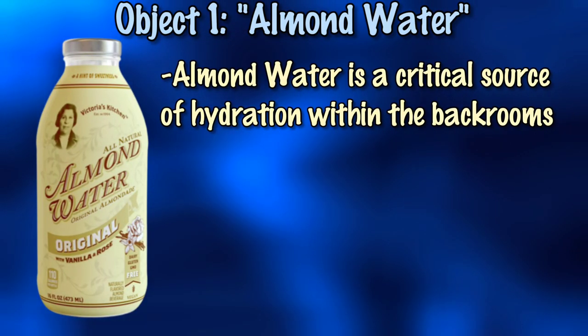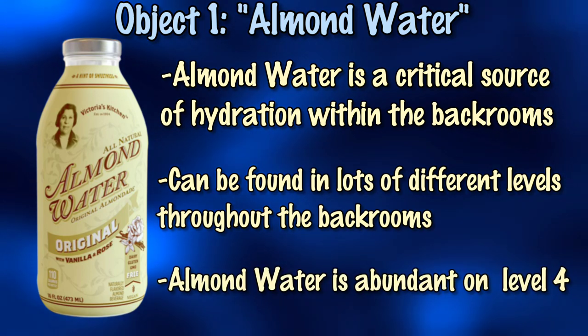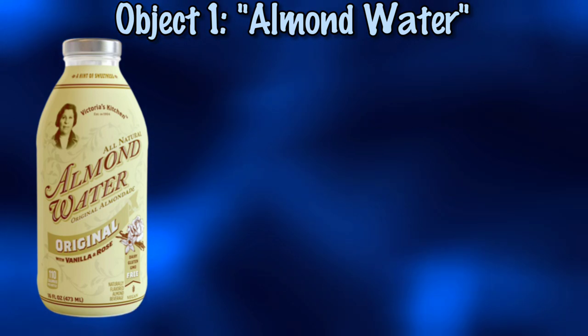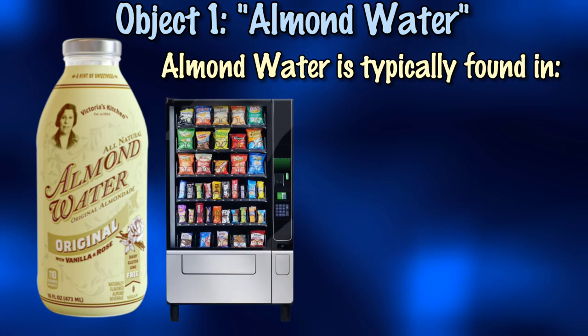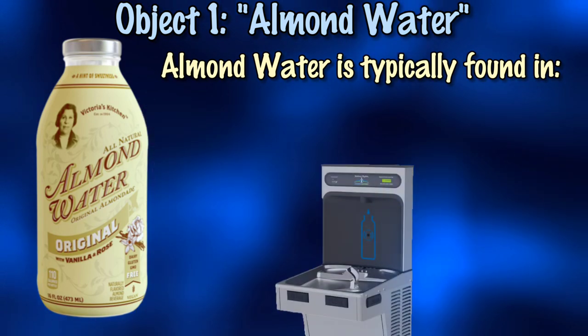Almond Water is a critical source of hydration within the Backrooms and can be found in a multitude of levels all throughout the Backrooms, with particular abundance on Level 4. You can typically find it in vending machines, canisters, water coolers, and water fountains.